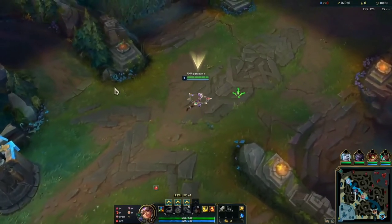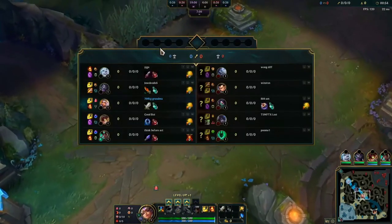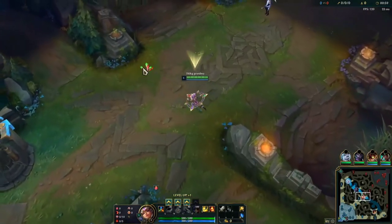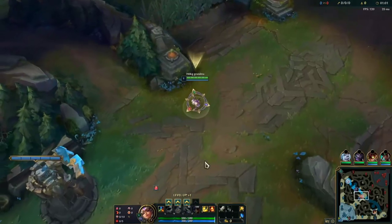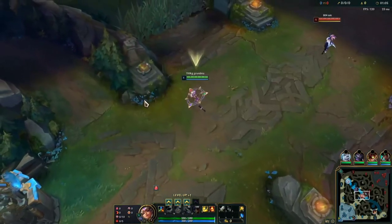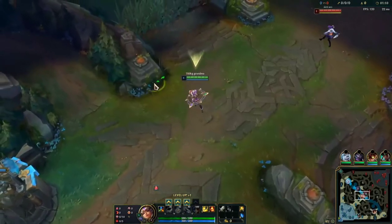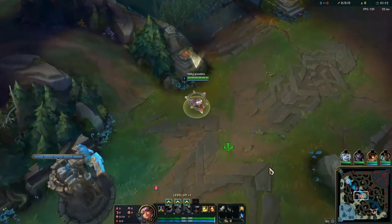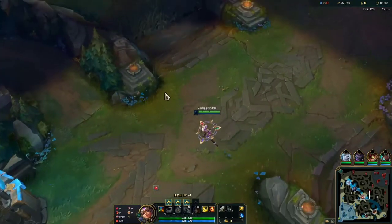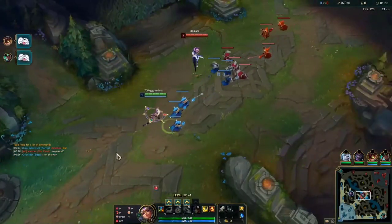Against Akali I took Last Stand because I'm looking for the Last Stand rune to give me the opportunity of winning the skirmish in the early game — it just provides more damage. That's just a fact, unless you use your burst first, then you won't do damage, but if you can save burst until later in your combos you will definitely do a lot more damage with Last Stand.